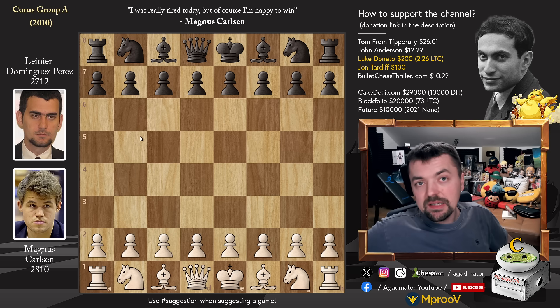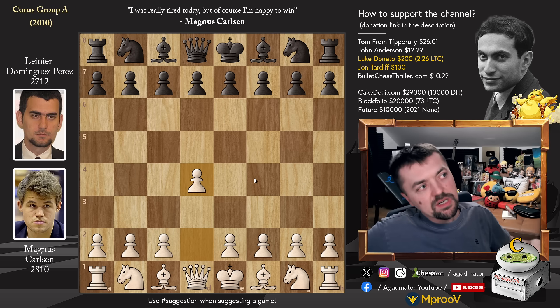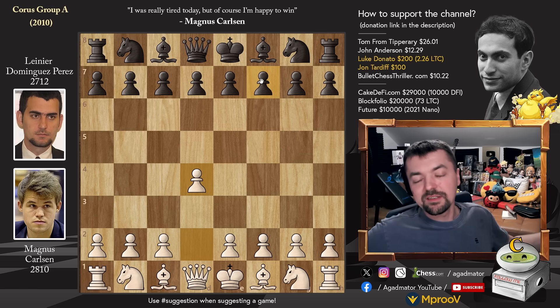It is Magnus with white, and he opens with pawn to d4. There is a lot of history behind the game and the preparation. He will deliver a sort of surprise for his opponent in the same variation where Kasparov delivered a surprise for Peter Svidler in 1999, also in this tournament — back then it was the Hugowain part of the Vykanze Tournament. Magnus also improved on Kasparov's surprise with another surprise.